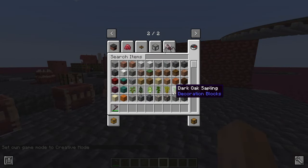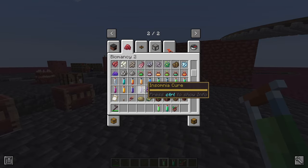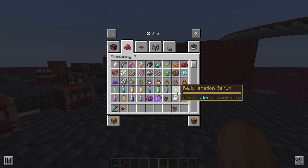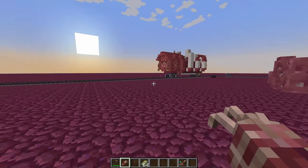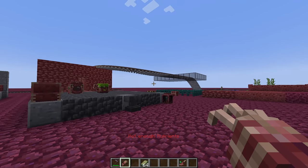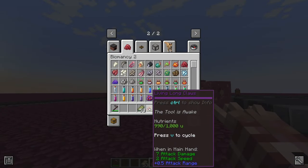The next thing on the list is showing you the bio-injector and serums, and the living long claws. I think we can start with the long claws. You want to feed them because they're living. At the moment they're dormant because you haven't fed them and they have no energy — nutrients is 0 out of 1000. If I press V to cycle its mode it doesn't do anything. To feed it, it's very simple — like a bundle, it can eat the stuff. Now it's full and the tool is awake.